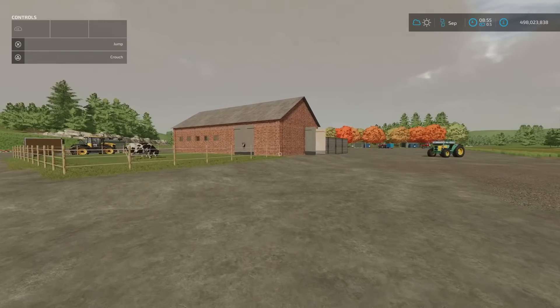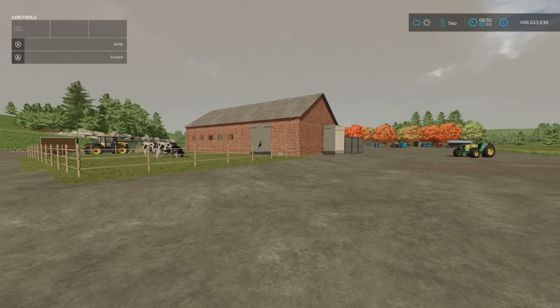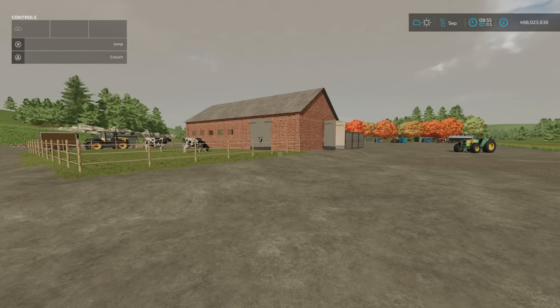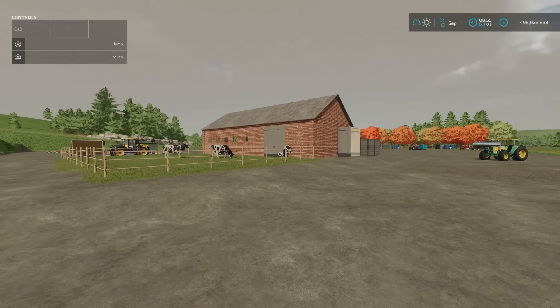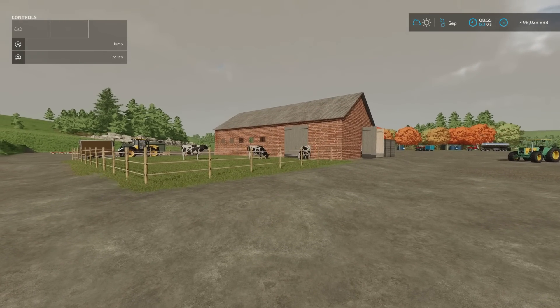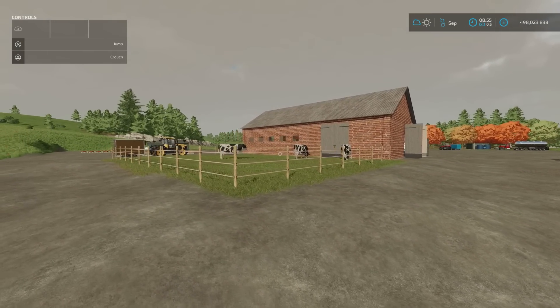The weather station — moving on. We've got the Polish cow shed, by Petrolnyk. It's 9.58 megabytes download, eight slots on console. You'll find it under build mode and animals, and it will set you back 50 grand. It will hold 45 cows.